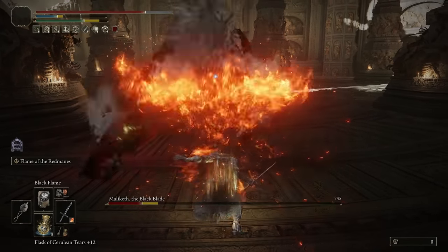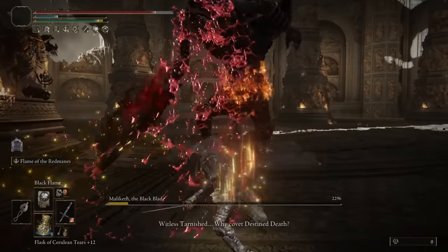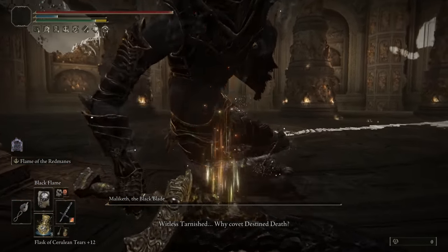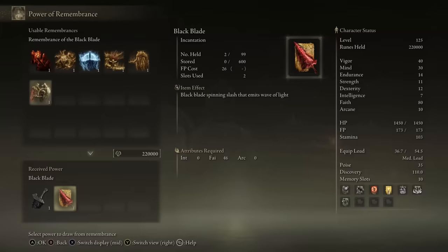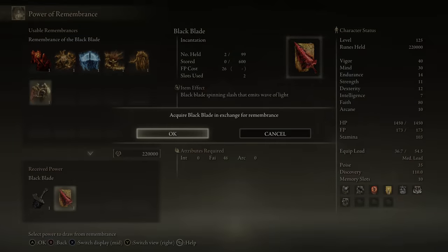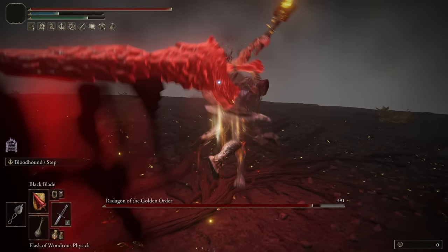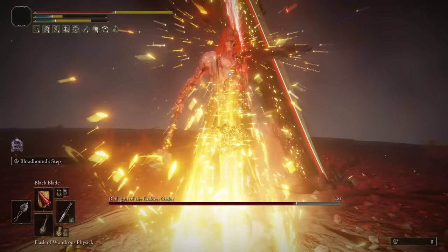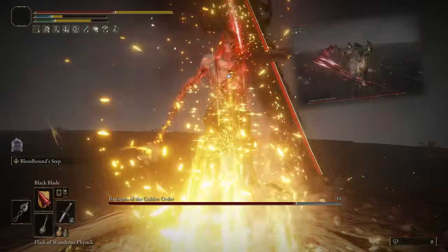This one is locked behind killing Maliketh, but it's a really cool incantation that fits the theme and is one of the few other Destined Death abilities in the game alongside the Black Knife's Blade of Death. After killing Maliketh, trade in the remembrance and get the Black Blade. It's pretty much a melee variation of Blade of Death — dealing the same type of damage — and it got a buff not too long ago. Its best usage is combining it with Blade of Death, as these two actually stack, letting you remove quite a significant chunk of the enemy's HP bar.